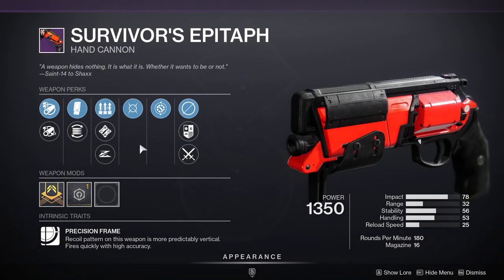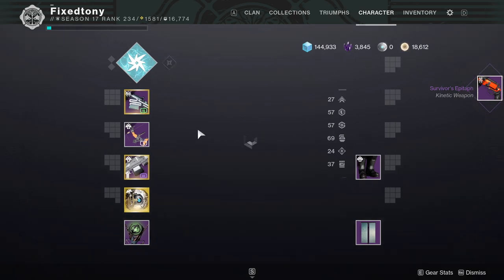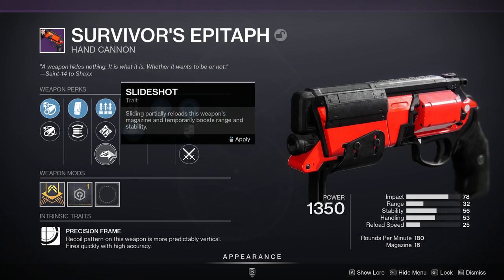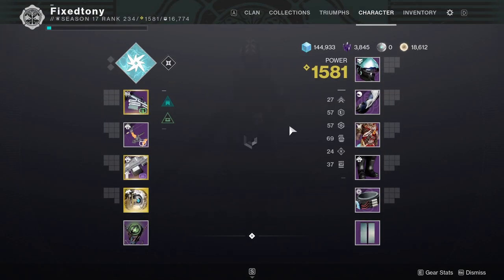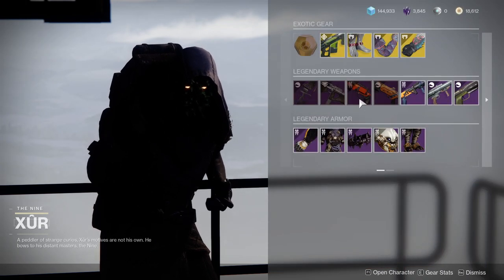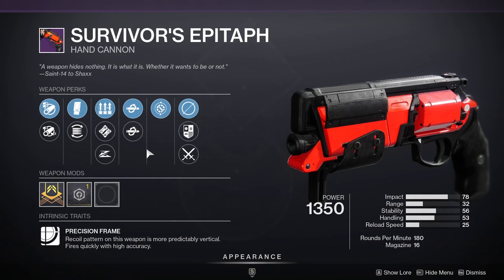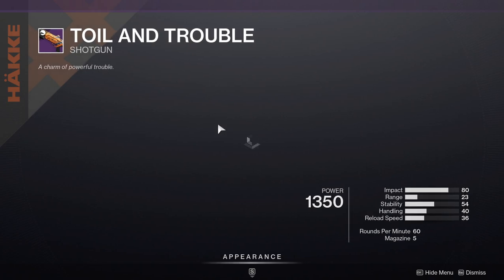For Survivor's Epitaph we have some pretty interesting rolls here — the perk is actually changing. It had Slideshot which is pretty good and cool, and then it changed to Kill Clip. Kill Clip on this is funny but I'm not going to get another one because I already have a bunch of these.